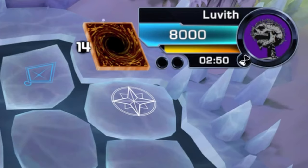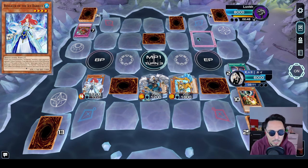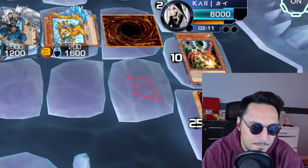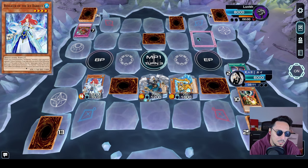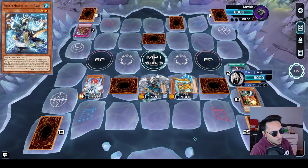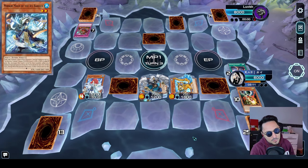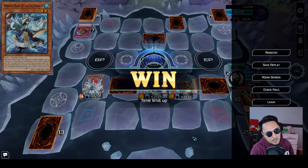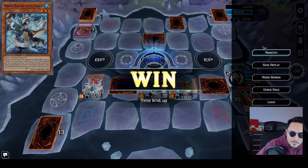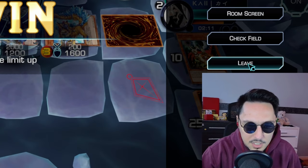We're going to end phase. Why can't I end phase? Oh — it's his turn. We're waiting on him. What are we waiting for? Does he think it's my turn? I don't know how it works on Omega, but I'm pretty sure he thinks it's his turn. He has five seconds left before I win. And there we go. What happened there? So if I press Rematch what happens? Or if I press Leave — does that just count as a win?